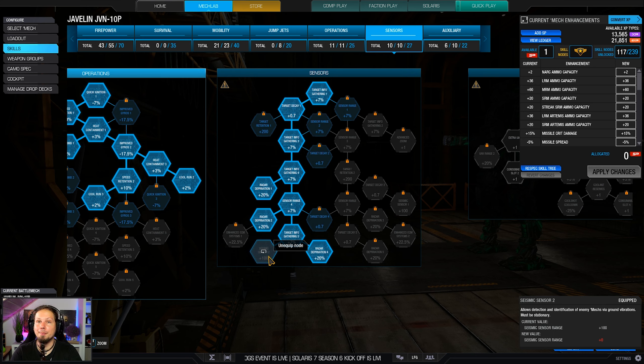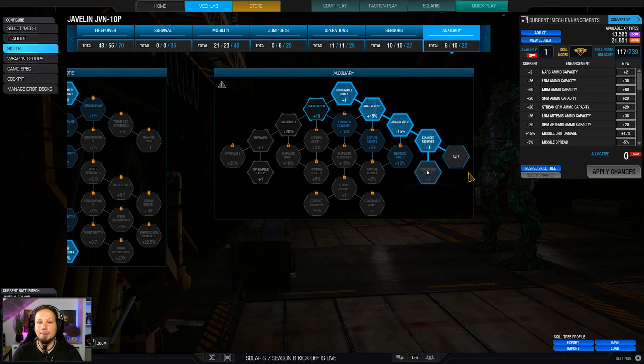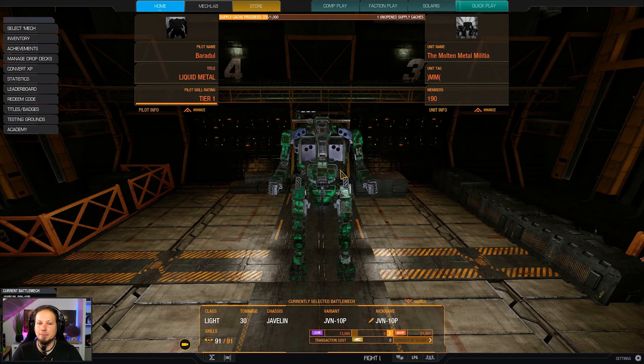One seismic sensor point is not much. You can benefit from it when you have somebody right above or below you, but the area that you cover with the seismic sensor is rather narrow - you will probably see the enemy before it kicks in. We also have two artillery strikes as well as a cool shot. And that is the build, everybody.